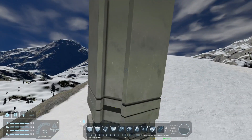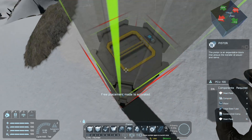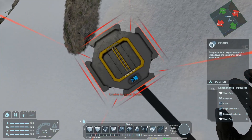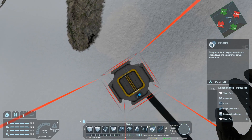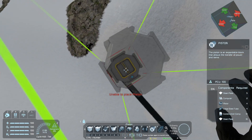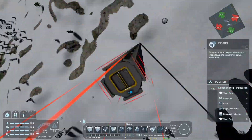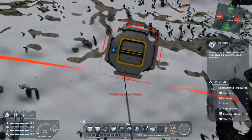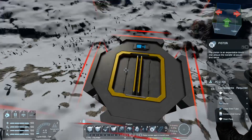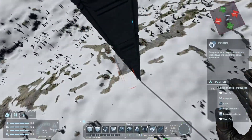That didn't go well — I forgot to share the inertia dampener and I just blew everything up. So now I have to redo all of that, and I have to remember to do it every 50 or 20 or so blocks so that it doesn't bend.